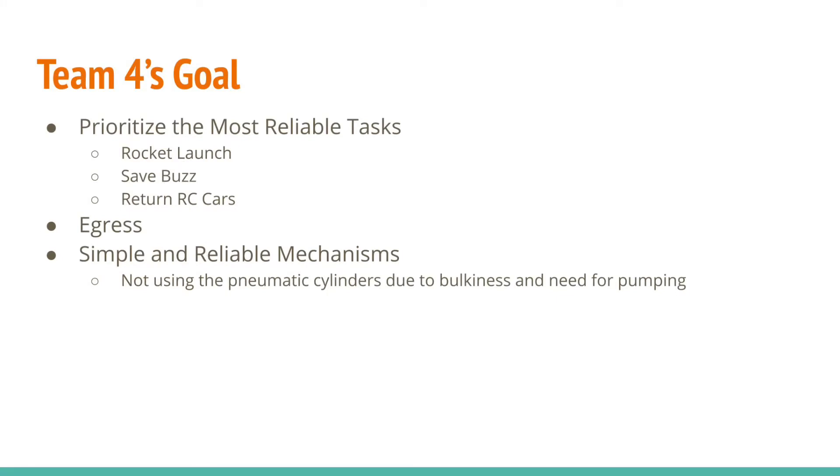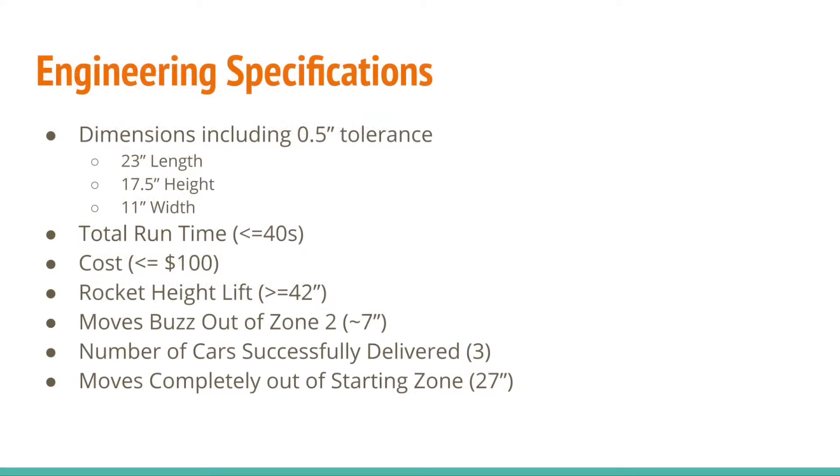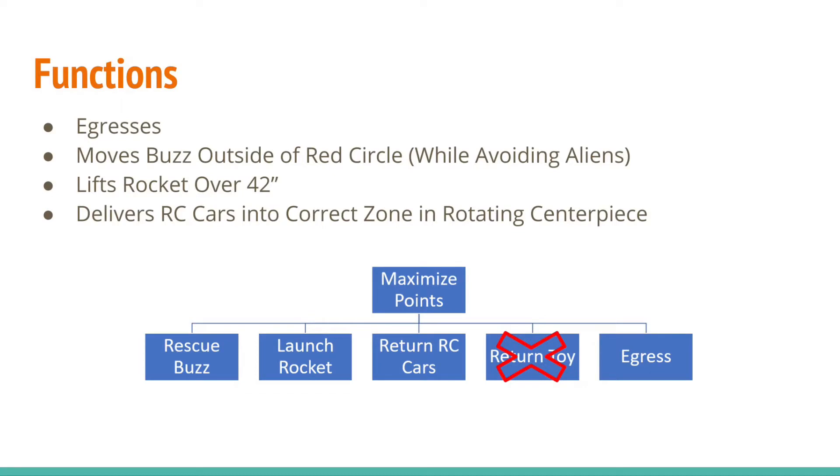Team 4's goal was to prioritize the most reliable tasks. We also definitely wanted to egress, and we wanted to avoid mechanisms that were complicated, such as the pneumatic cylinders, which were very bulky and needed to be pumped beforehand. We believed the toy delivery into the rotating minivan was the most variable, and decided to focus on perfecting the more predictable tasks. Rescuing Buzz and launching the rocket only relied on our robot's performance, and returning the RC cars had a dedicated beacon to reliably activate our robot. This made BuzzBot focus on these functions while neglecting the toy-to-minivan task.